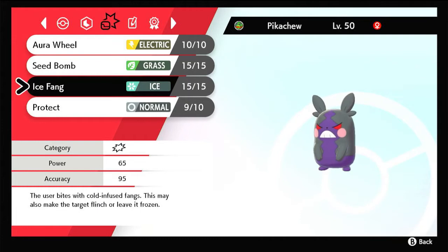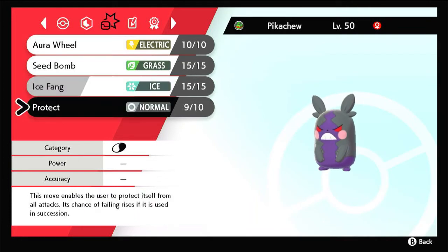The next move is Ice Fang. It has a chance of missing, but it also has a chance of flinching, and it's going to be useful for doing super effective damage on dragon types. The last move on this set is Protect. It'll give you a measure of control over the type that Aura Wheel is. So let's say you're electric and you want it to be dark — you can use Protect and at the end of the turn it's going to change to dark type. Or if you're stuck in dark type mode and you want electric, you could use Protect to not take damage and you'll have your electric Aura Wheel at the end of the turn.